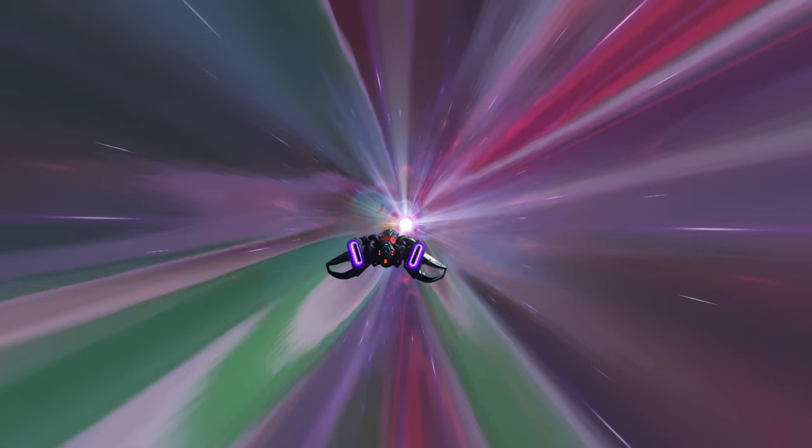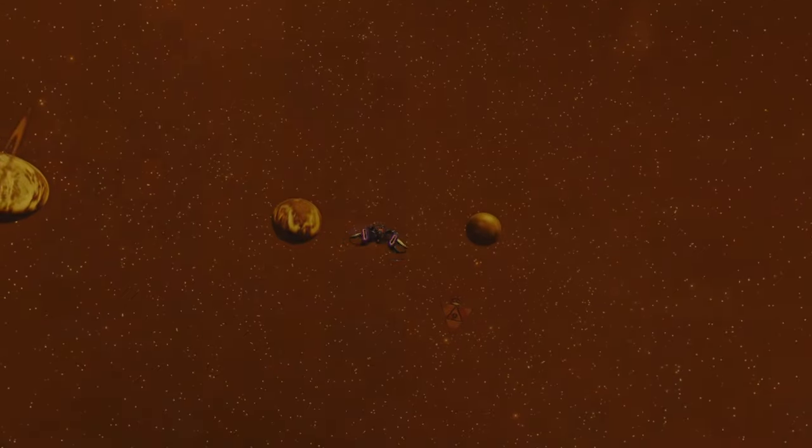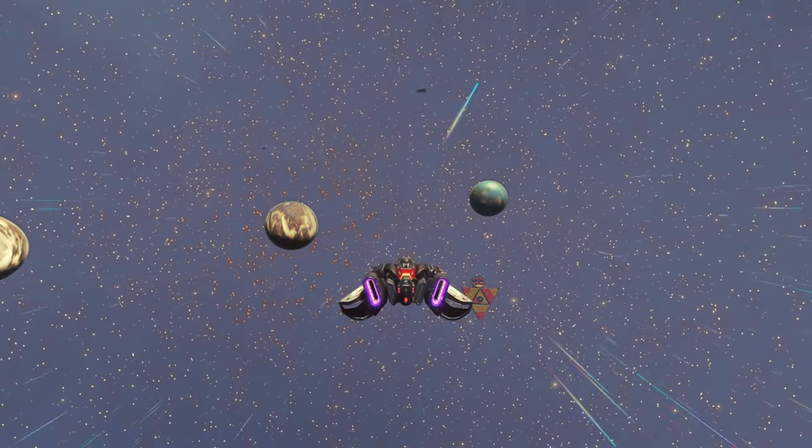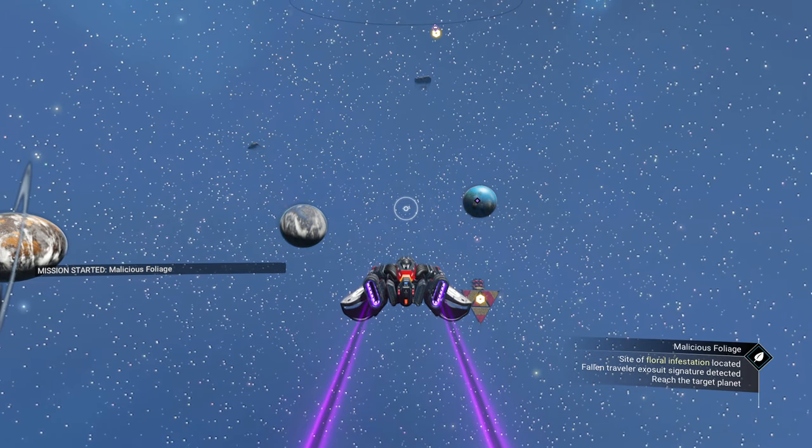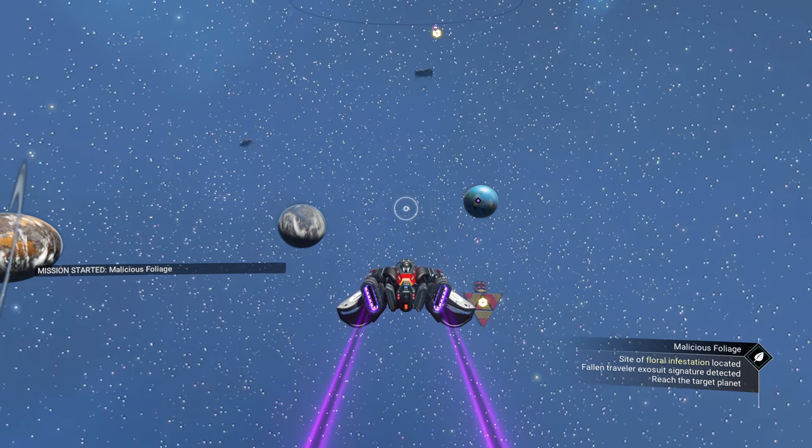As usual, when you leave the anomaly it sends you into hyperspace into a system of its choosing — really of Sean's choosing, if you will. It will tell us what planet to go to in this system in just a moment.